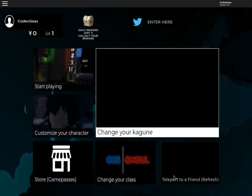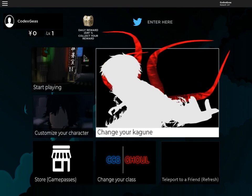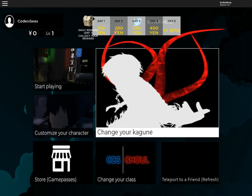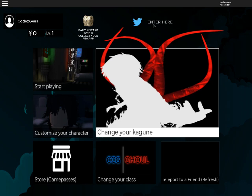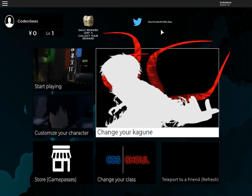Okay, what we have here is we can change our class in here, change our Kaku name, teleport. We should enter the code here. Let's claim our reward first. Our first code is next code — 50 likes — enter, so we have 3000 yen.